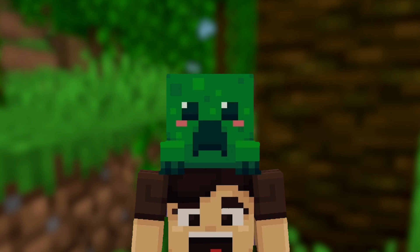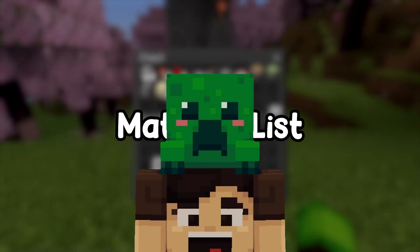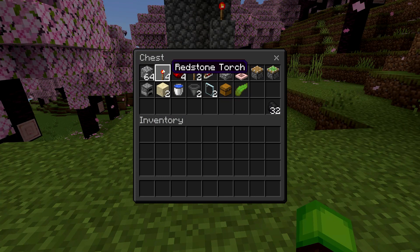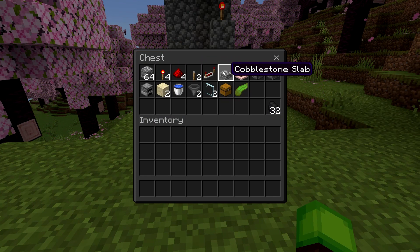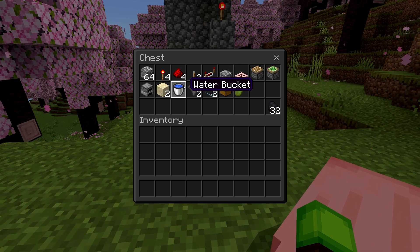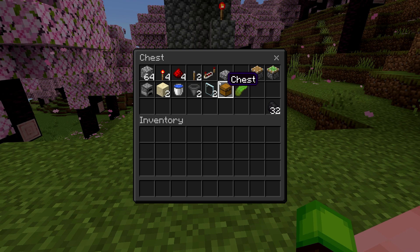Without wasting any more time, let's get straight into the video. To build this farm, all you need is one stack of solid blocks, four redstone torches, four pieces of redstone dust, two levers, one redstone repeater, a slab, a trapdoor, piston and a sticky piston, a furnace, two sand blocks, a water bucket, two hoppers, two glass panes, a chest, and finally at least one piece of kelp.